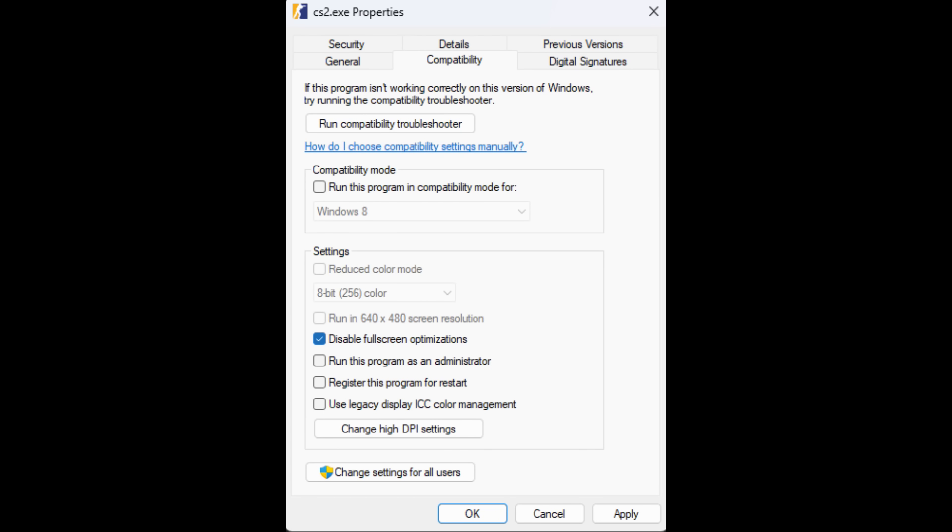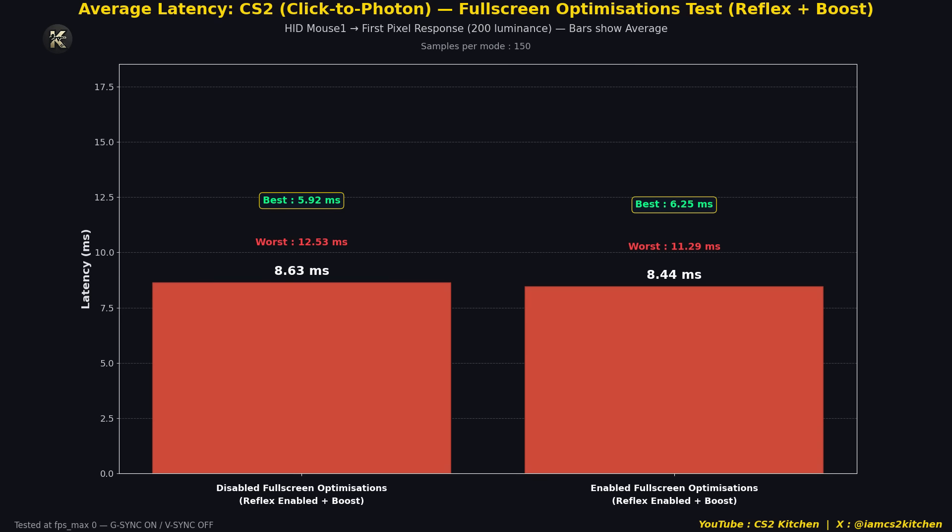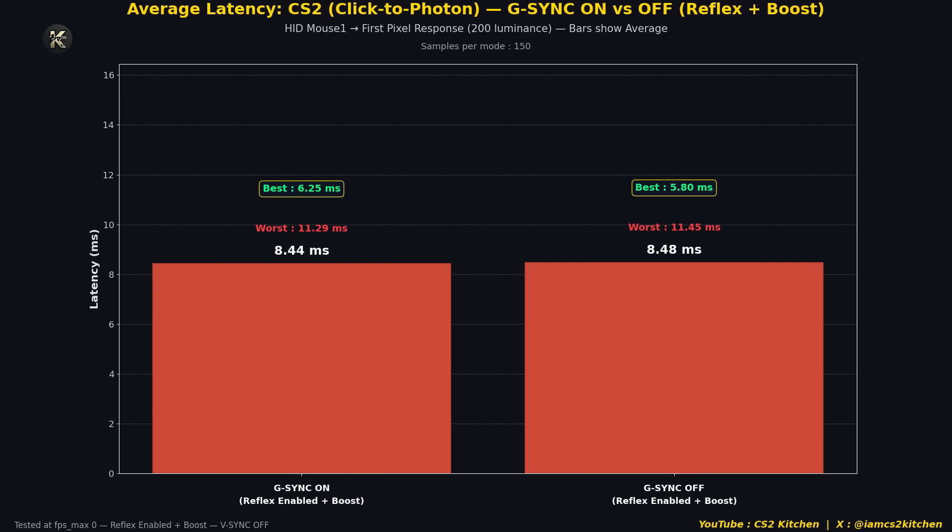So what happens with disabled fullscreen optimization? Does it help your latency? Not really — both came out to be essentially the same. In fact, with fullscreen optimization enabled, you actually had better performance. The default version gave 8.44ms of input latency, whereas disabling fullscreen optimization — which is supposed to decrease latency — gave higher input latency. Does G-Sync on versus G-Sync off affect performance? No, it didn't affect performance at all — almost the same within the margin of error.